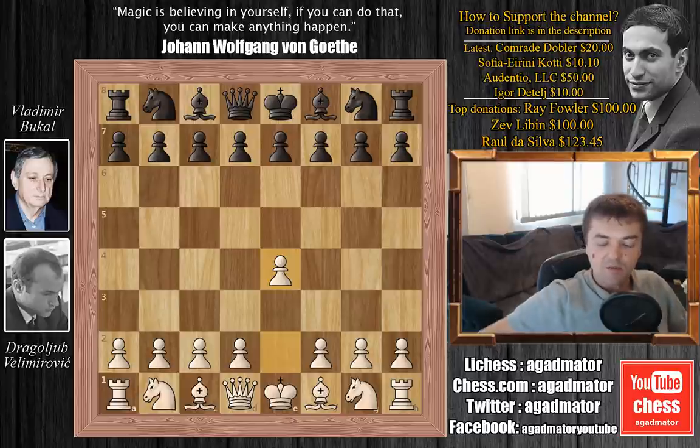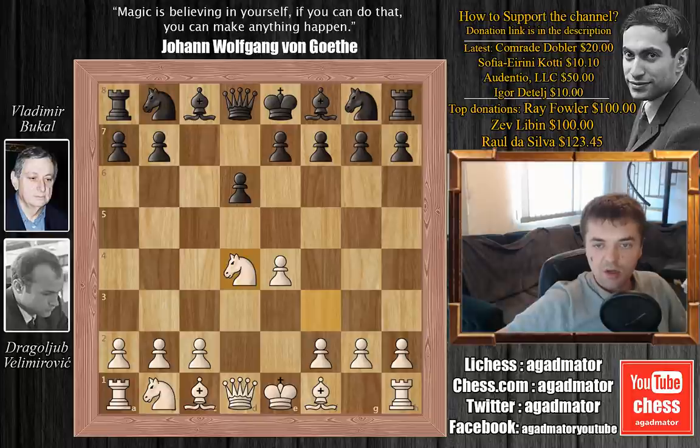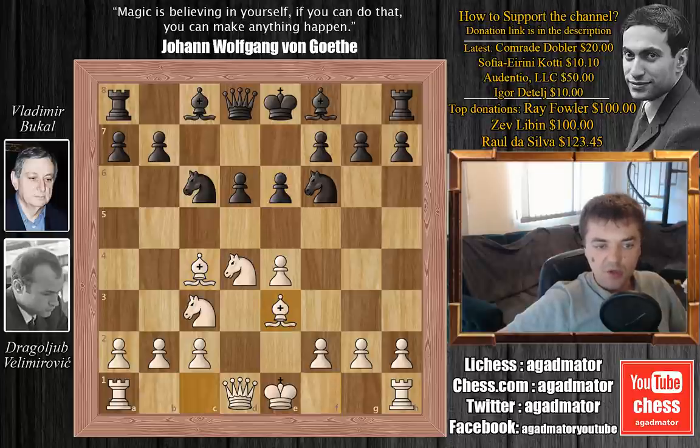Velimirović is white and he plays e4. We have c5, the Sicilian Defense. Knight to f3, d6, d4, c captures on d4, knight captures on d4, knight to f6, knight to c3 — all standard — knight to c6, and now the Fischer favorite, bishop to c4, the Sozin variation. We have e6, the Scheveningen, and bishop to e3.